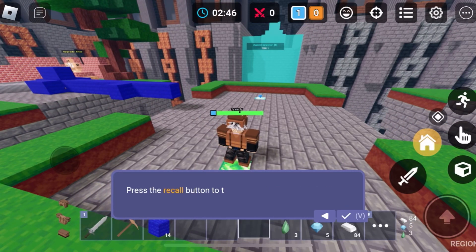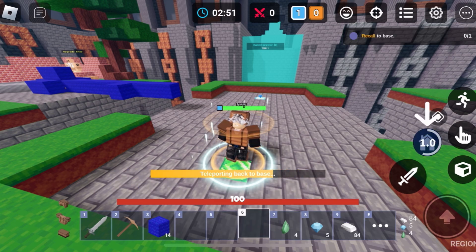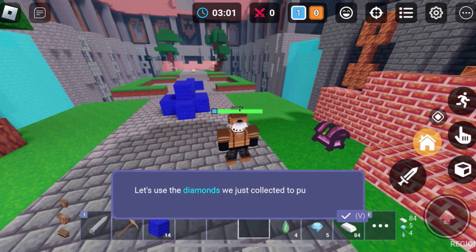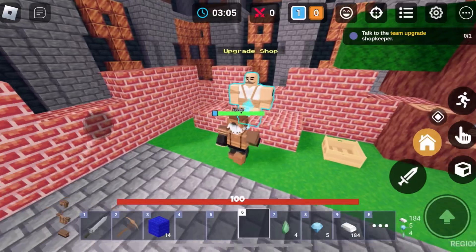We have diamonds and emeralds now — let's head back to base. Oh, the recall button! That's actually a good thing they're teaching you how to use the recall button too. It should say you have to stay still, but players will probably figure that out themselves. Let's use the diamonds to purchase an upgrade for our team.